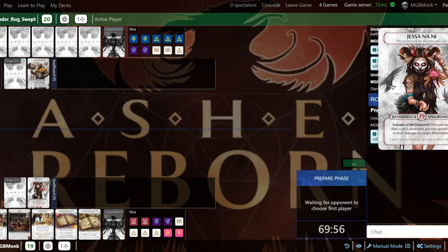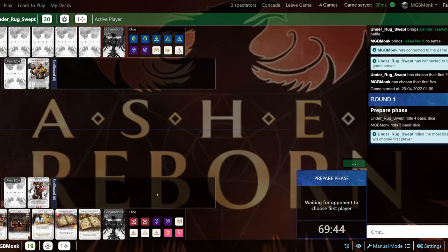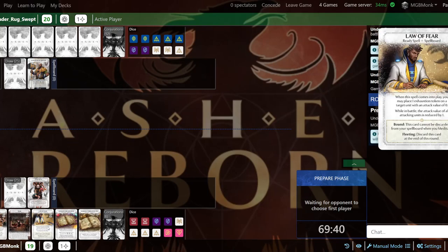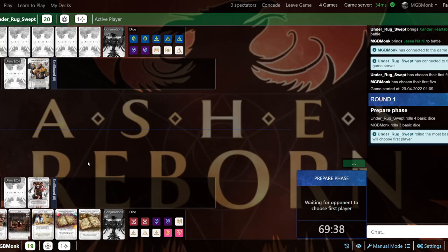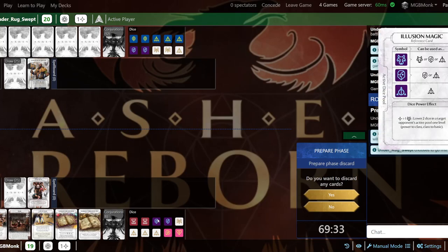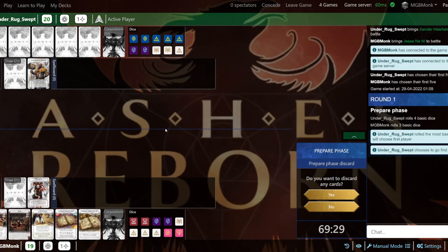It's kind of like Magic's Commander style. You have a commander — or in this case, Phoenixborn — that have special abilities listed on the very bottom. You can only have so many people on your battlefield. That's what the battlefield number is for. The spell board tells you how many spells you can have down at one time. It's a game that's a little complex at first, and it also does an RNG-based thing with dice — kind of like Star Wars Destiny.